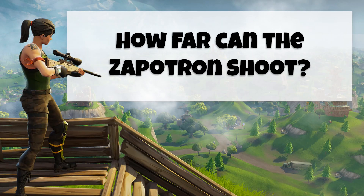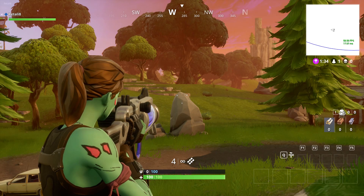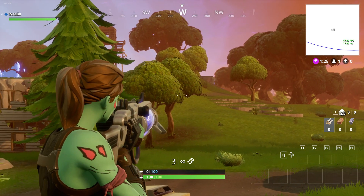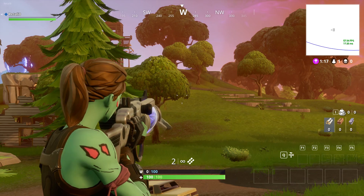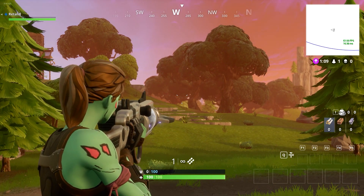So the next myth is: how far does a zapatron shoot? I did a video all about the zapatron a few months ago and everyone was really curious about it. Some people were asking how far it shoots. You can see we do have it in game — it can obviously shoot over there no problem. Let's try going a bit further. This tree's a little bit further and it just easily destroyed that. This one's quite a lot further, and there's probably some guns in the game that wouldn't reach that far — but it has no problem.